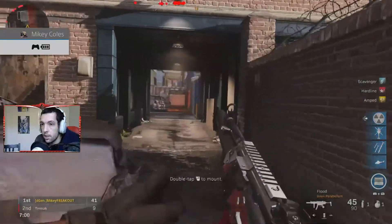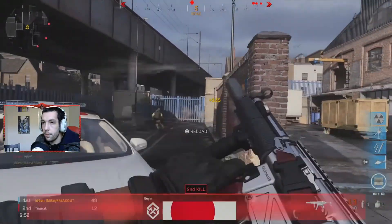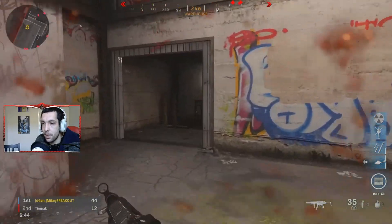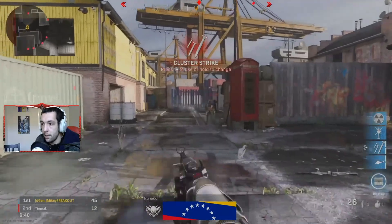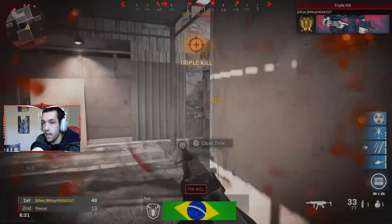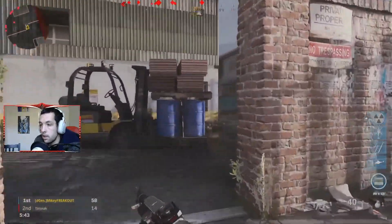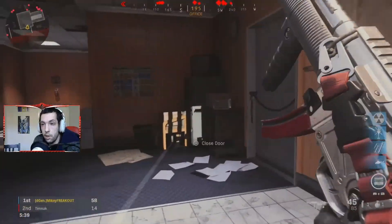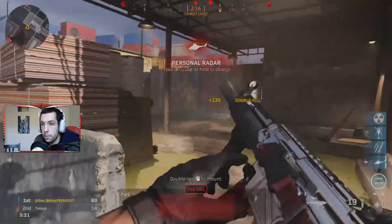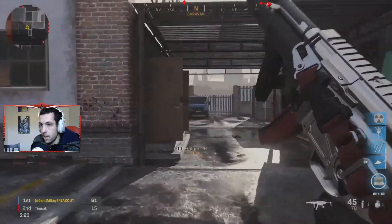I also play with notifications off so I can always see my mini-map — I hate it when party notifications block it. A lot of people say they don't use the mini-map, but I recommend using it. Being able to hear footsteps is important too — if you can't hear or see your enemy, that's a problem. Use a headset. Even on PlayStation you can plug standard headphones into the jack at the bottom of your controller, like iPhone headphones — that will improve your gameplay a lot because you'll hear where people are coming from.